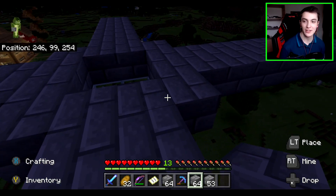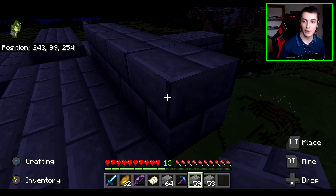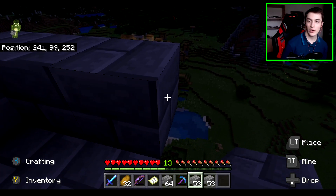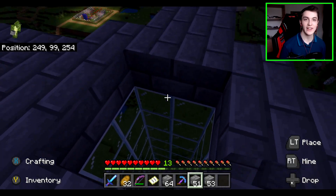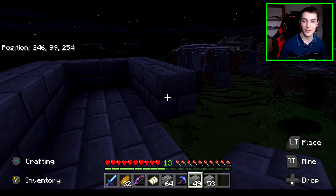What I'm doing now is basically going all the way around, and this is basically where the water will go. The water buckets I have will be used so that the mobs, once they fall into this part, will eventually be pushed by the water all the way down to their death. There's no way out — if they can't swim, they're doomed.